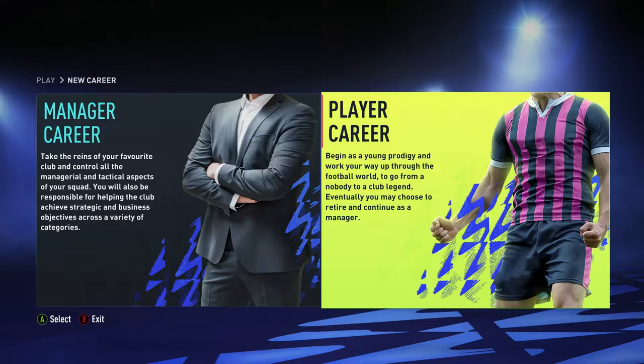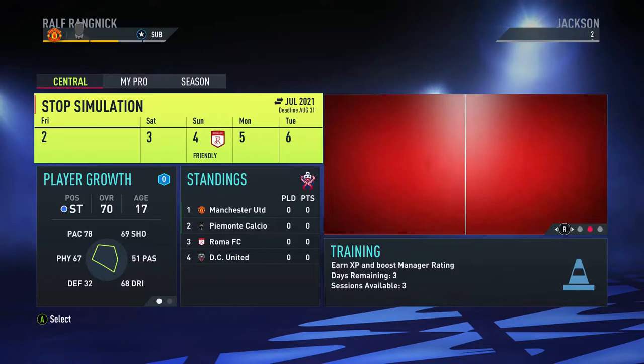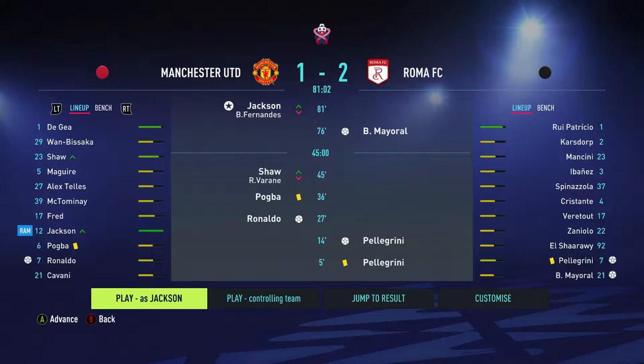My pro will be called Nathan Jackson, he wears the shirt number 12, he is from England, born the 15th of June 2004, making him 17 years old, and I have chosen to play him at Manchester United. Okay, so it's time to advance and see who we get in the first friendly game of the new season.